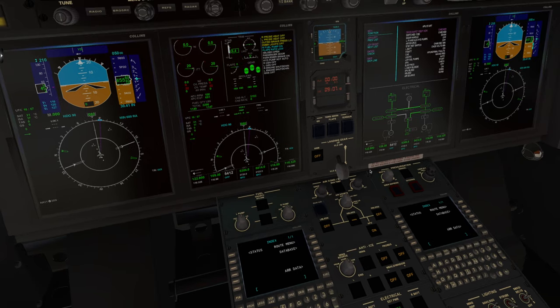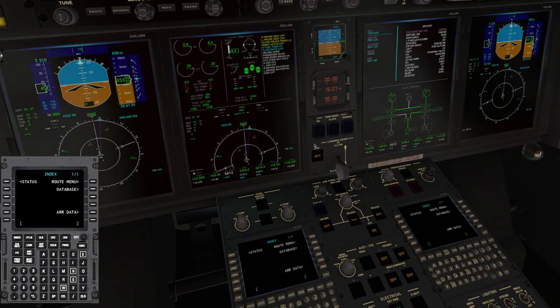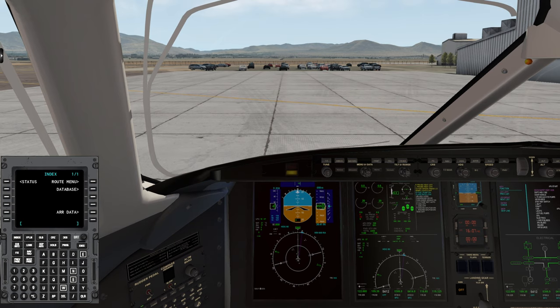Nose wheel steering is off, and then into the FMS — this is where we'll do our flight planning. At this stage we need to plan our route, departure and arrival into Telluride, put in our transponder code, and tune ILS. Switching over to SimBrief — I'm doing this from scratch, so putting in our departure ABQ and KTEX, the ICAO code for Telluride.